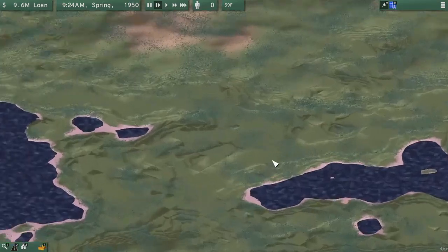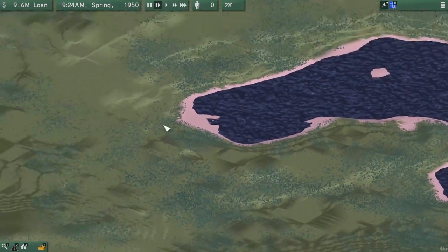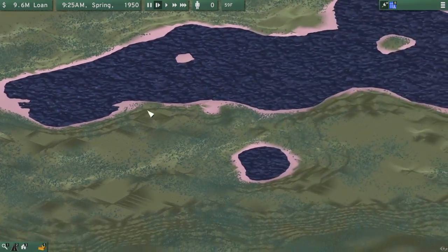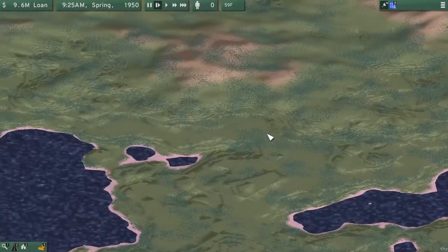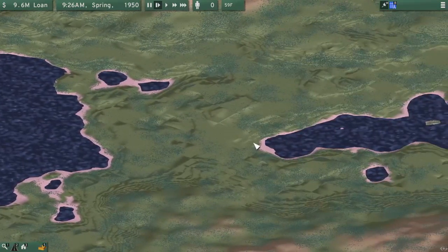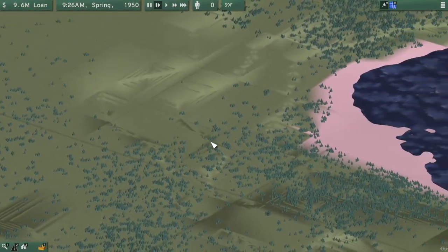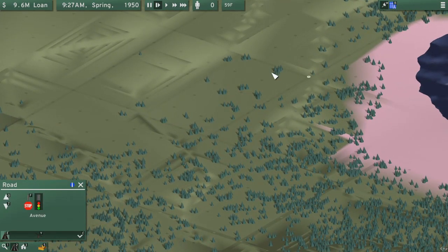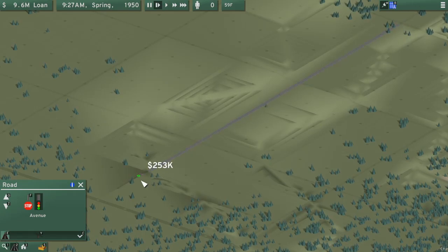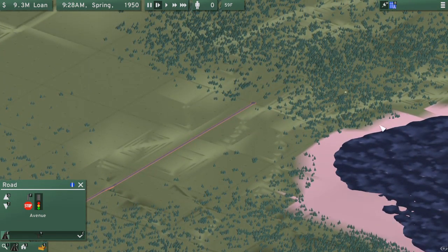Anyway, let's get started with actually building up the city. I think I want to have it nearby this little bay area — actually, I think I'll have it start in this stretch of land over here to start, and we'll expand out in a different direction from there. What I want to start with is pressing 2 to get an avenue created. I want avenues a little bit away from the actual water terrain.